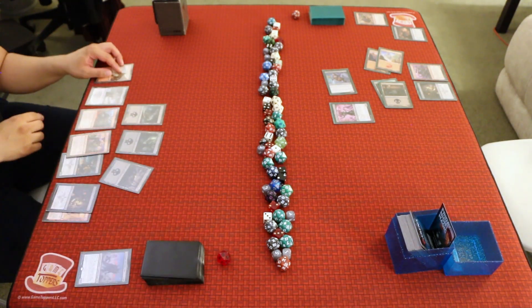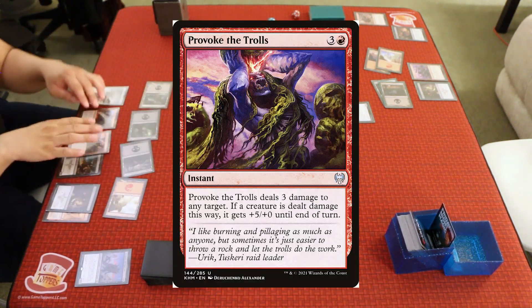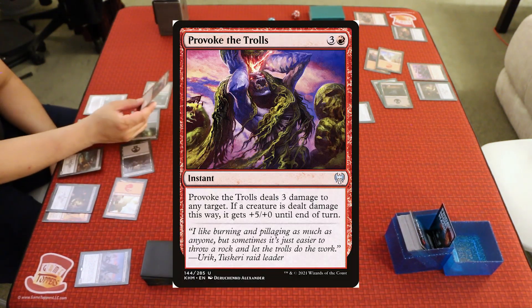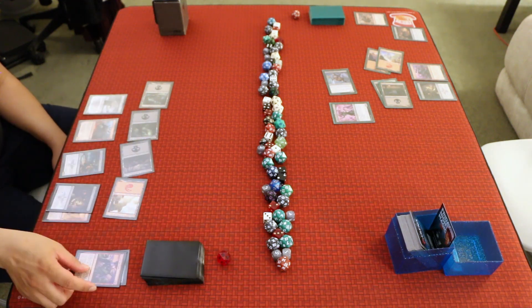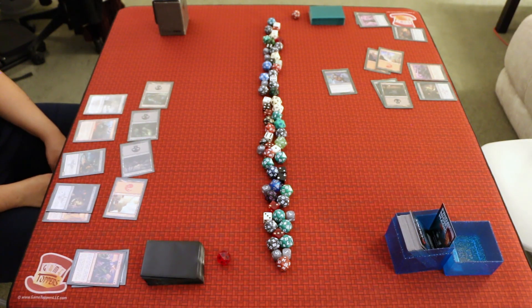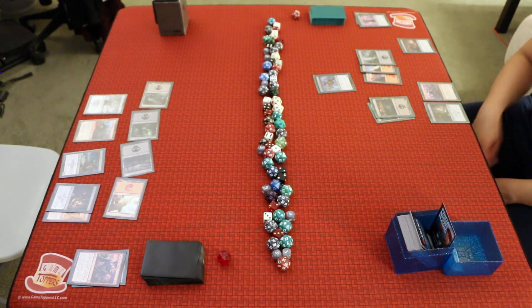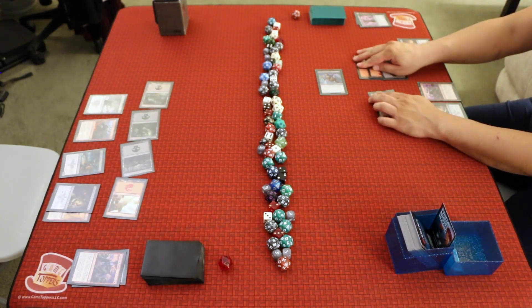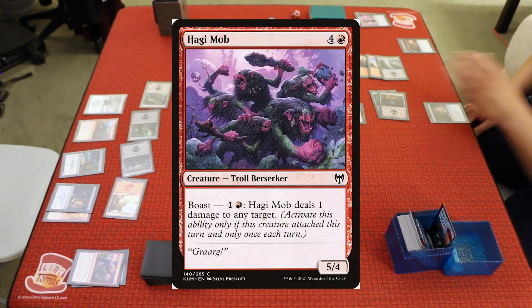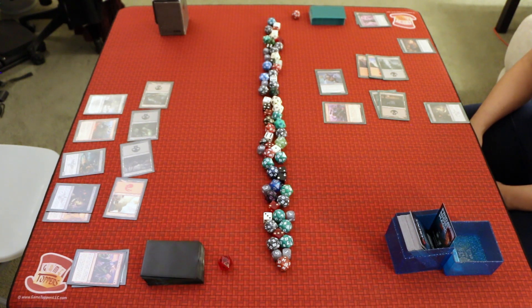A untaps, draws a Mountain, plays it, then spends four mana to cast Provoke the Trolls — an instant that deals 3 damage to any target; if a creature is dealt damage this way, it gets +5/+0 until end of turn. A targets the Draugr Recruiter, which dies. A passes. B untaps, draws a Swamp, plays it, swings with the Deathknell Berserker — A takes 2 and goes to 16. B taps out to cast the Haggy Mob — a 5/4 Troll Berserker with Boast: one red deals 1 damage to any target — and passes.